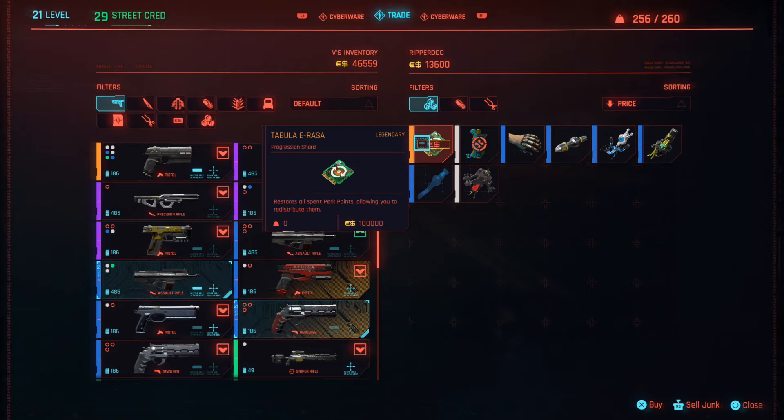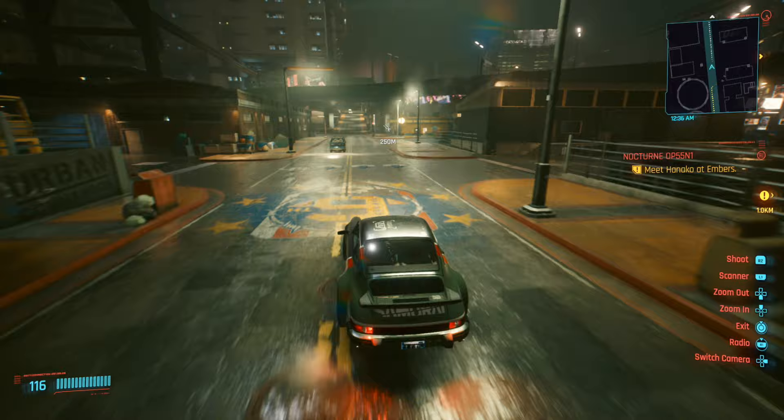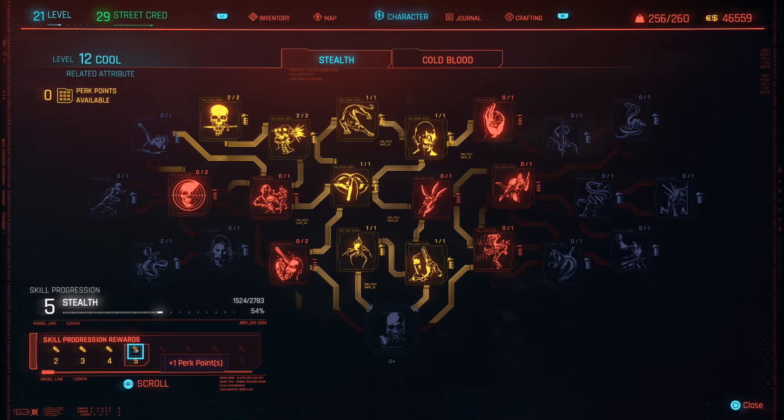That cost comes in the form of the Tabula E Rasa chip, which you can get at any ripper doc — but it costs 100,000 Eddies, which is a fortune. You can basically finish the main story completely and still not have close to that. So I recommend going into each skill tree, seeing which ones work best for you, and only then investing points. If you already made mistakes, don't worry — you can't fully ruin your character, it just won't be its best version.